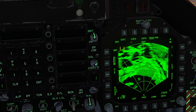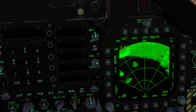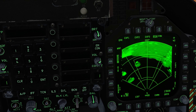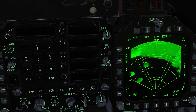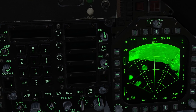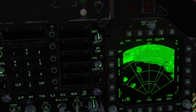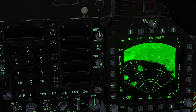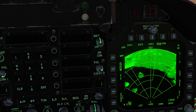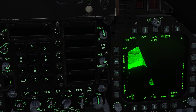Let's do an EXP1 first. We'll go to a 40-mile scale. We press EXP1, and now we have this curved trapezoid symbol on the display, which indicates the area we're going to make a sector map of. To move it around, we depress and hold the TDC switch and slew it over the area we want, then release the TDC — and it creates a sector map.